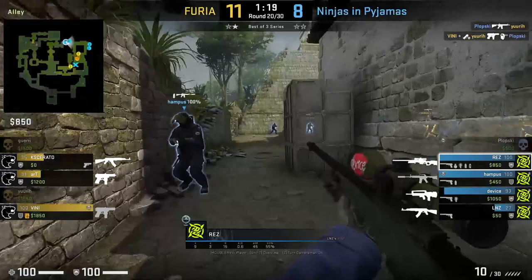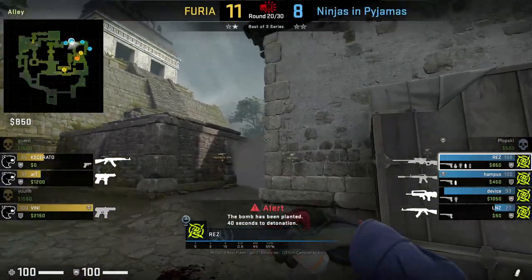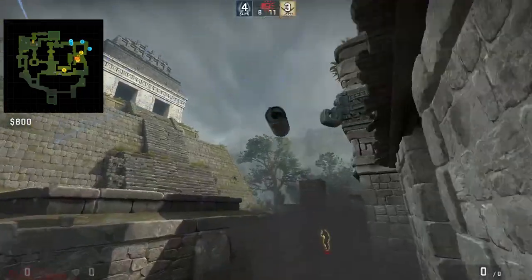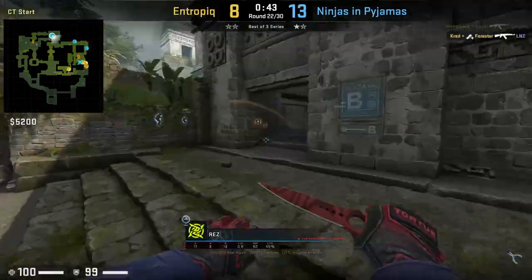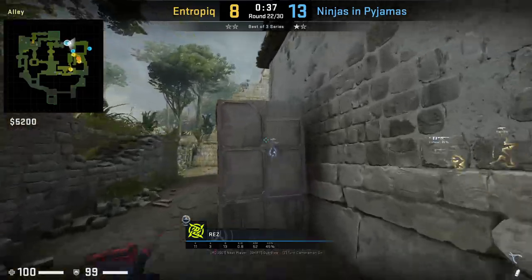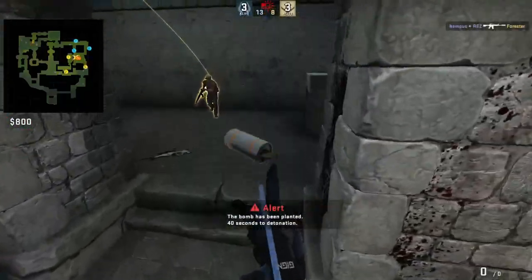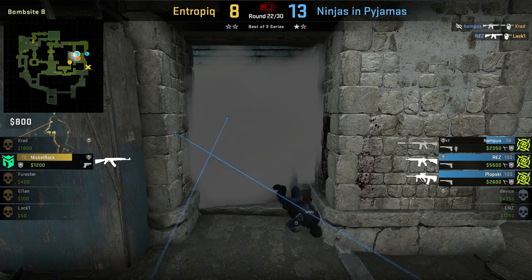You have to know B retake smokes when playing A site. For the ramp retake smoke: align yourself with the end of this box, aim at this leaf, then left-click-throw. For the cave retake smoke: go to the back left corner of speedway, aim at this part of the box, run and jump-throw right before you touch the box. If you can't get this smoke, aim a little more to the right and a little higher. A link to throw it from Hampus's POV is in the annotation above.